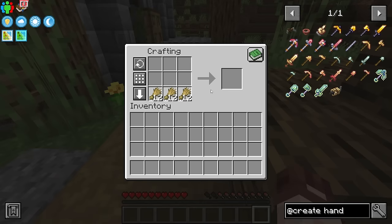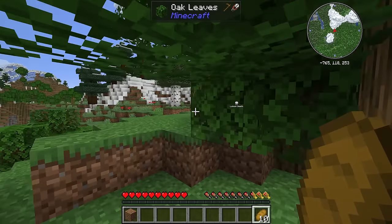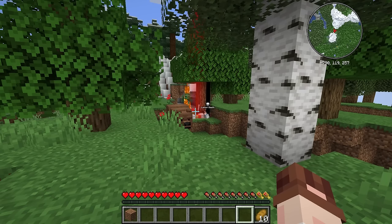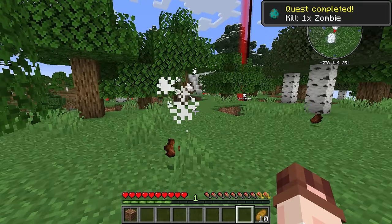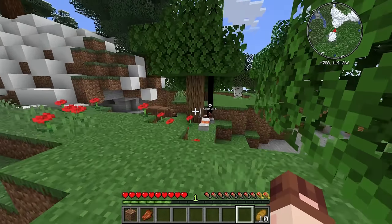Let's make some bread and head all the way over there. Hopefully that bear has gone, and hopefully my stuff is still there. There I am. There's zombies as well — set the bear on fire. Please stay away, just burn. I got the achievement for killing a zombie. Let's just try running really fast.